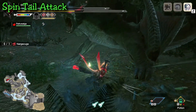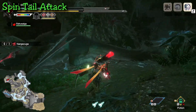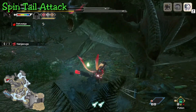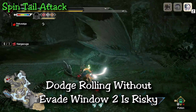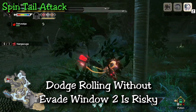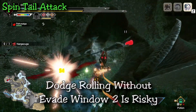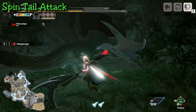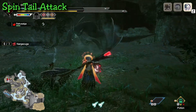Once he pulls those arms back, you have less than a second until he does the spin. He always does two spins, the second in the reverse direction. Dodging this attack is extremely difficult, and unless you have Evade Window 3 on your build, it's much easier to just roll away from him and back out of the radius — which is quite large, so be proactive.